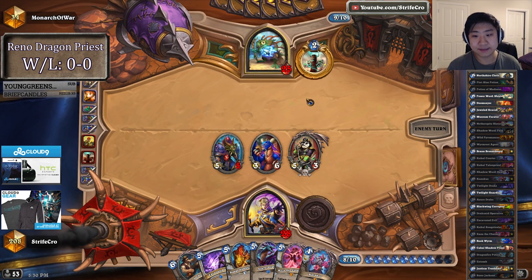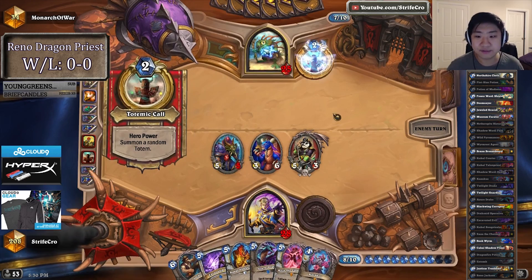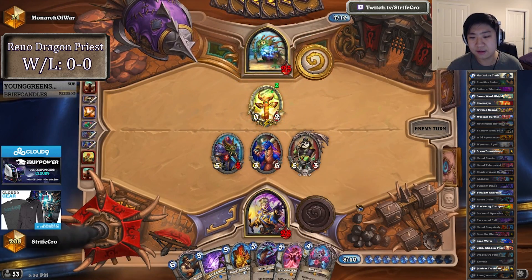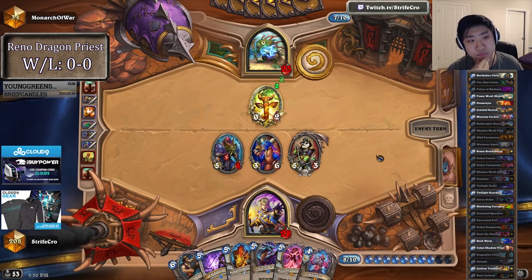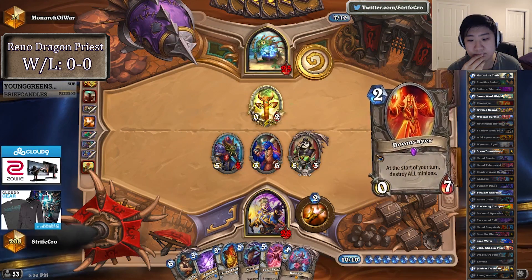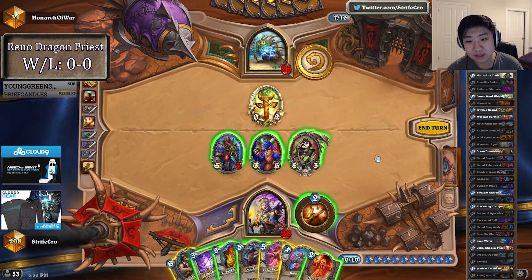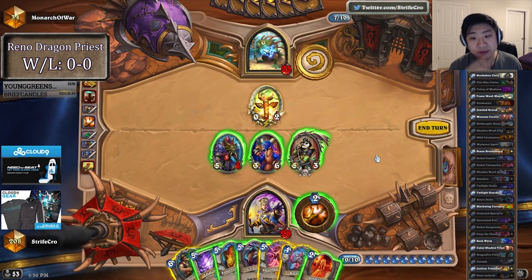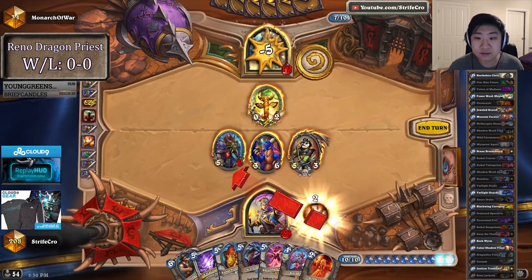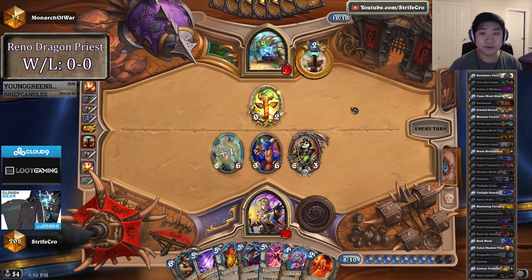I'm not even going to play Kazakus here — I don't think the pressure should be on me to do something right now. They're still having something to play because I can get the spell that buffs my guys. I mean he's dead here in like 2 turns. I have 13 times 2. I'm just going to go face everything — try to get a kill next turn and force him to do something else here.